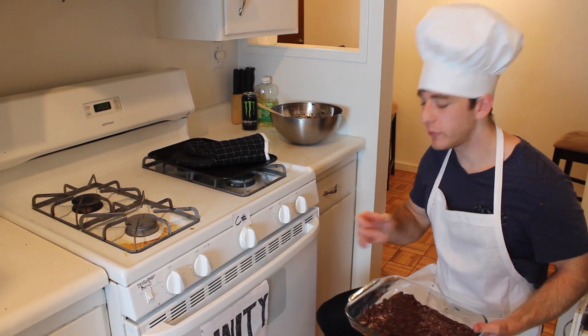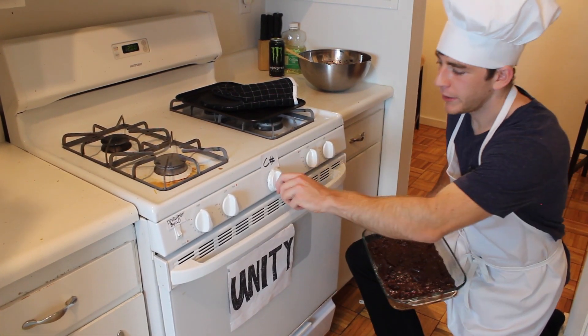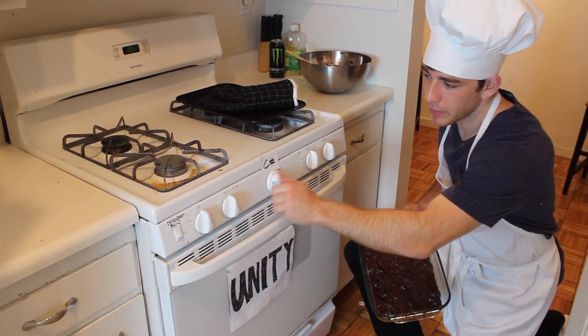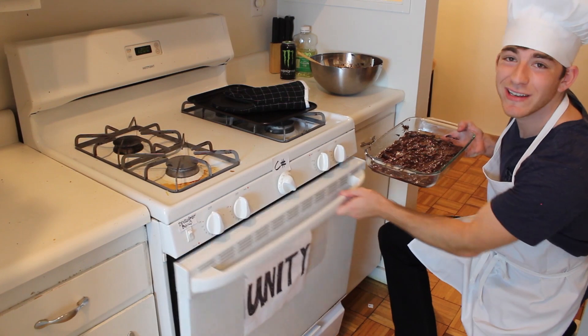As many of you know, here at Blizzard we use the Unity oven to cook our Hearthstone cards. To get ready, preheat your Unity to 400 degrees C sharp and turn the development build option off. Now put in the card mixture for 20 to 25 minutes.